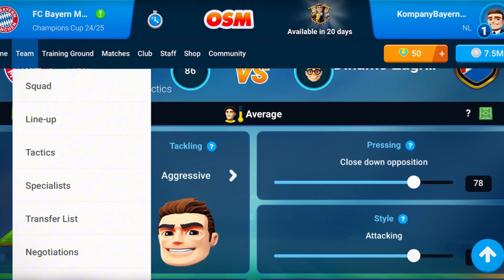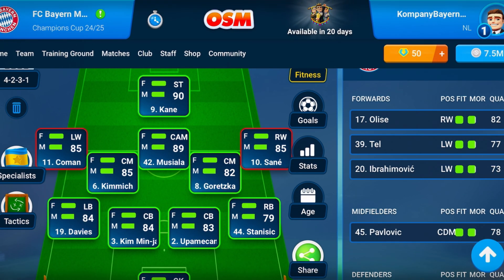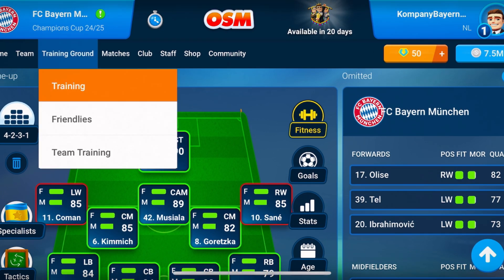These are the original tactics I settled on after watching a lot of matches and trying many tactics for Kompany's Bayern Munich. We will not use any offside trap, and for marking we will use zonal marking. And this tactic works with 4-2-3-1, 4-3A, and 4-3B.